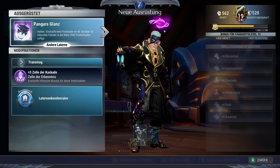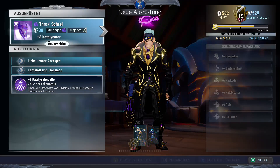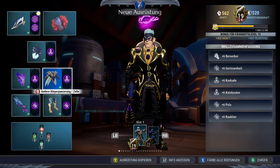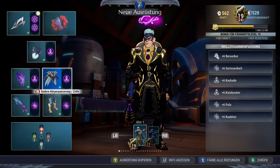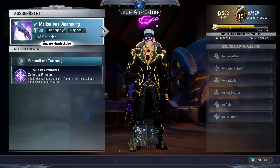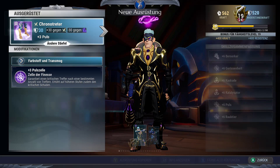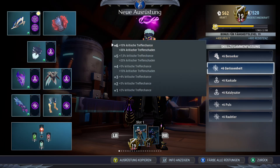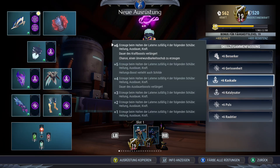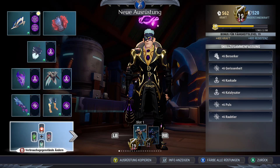We have the Pangar Lantern with Cascade, and we use the Trax Helmet with Catalyst, followed up by the Rizakiri Armour Breastplate with Cascade. Next we have Malkarion's Gloves with Predator, and we finish with the Chronovore Boots with Pulse. This gives us a max of 6 Berserker, 6 Cunning, 6 Cascade, 6 Catalyst, 6 Pulse, and 6 Predator.